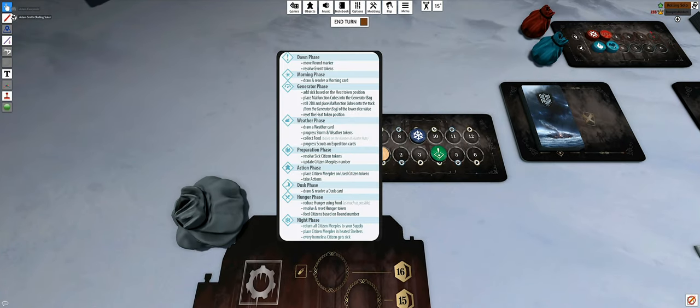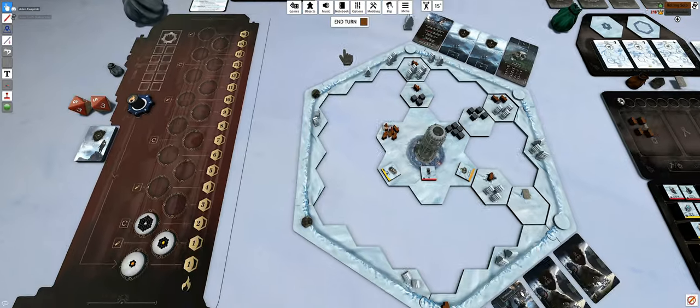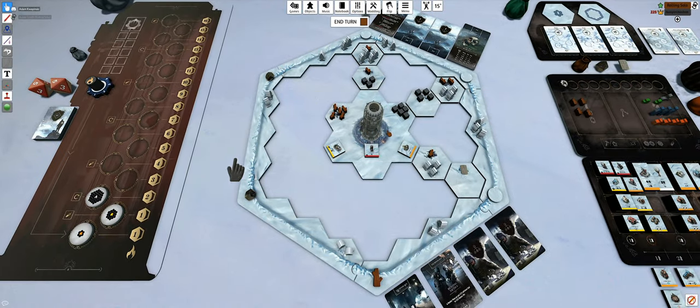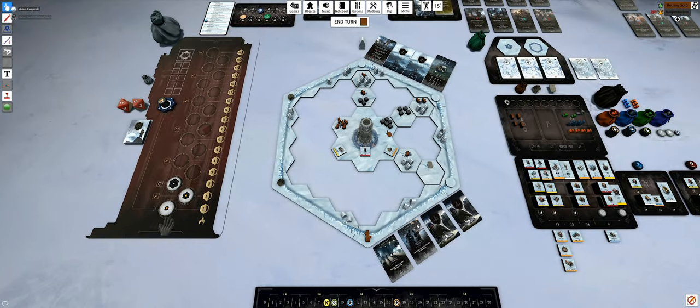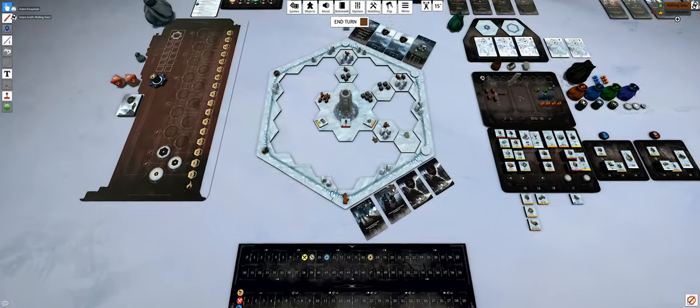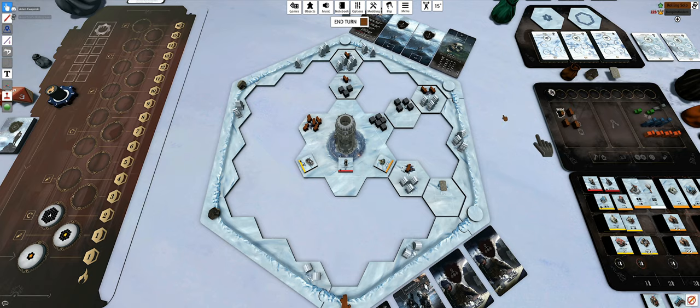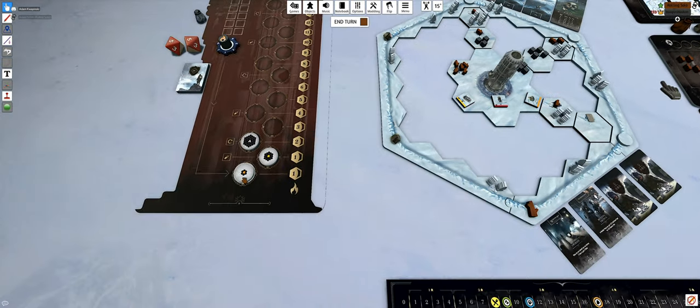So really just placing citizen meeples on used citizen tokens and then just taking action. Before an action you can spend your coal to bump that up and hit the generator. But from this starting card you start without coal - that's a difference. Yeah, exactly, always something throwing a little bit of a wrench. I really don't remember which starting card you have.